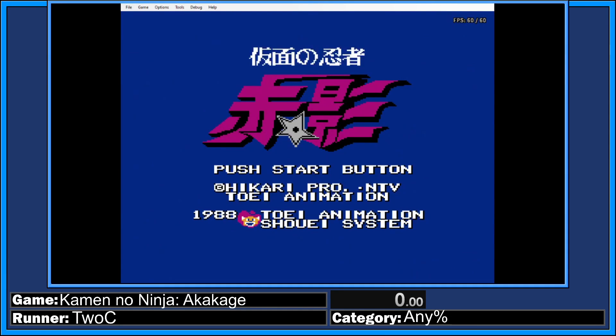Hello, this is Kamino Ninja Akakage — a Famicom exclusive game that was only released in Japan. I found the game through the Big 20; you may have seen Ryan do the previous Big 20. This game was in the 10th Big 20, and it's a really weird game based on an anime from the mid-80s.